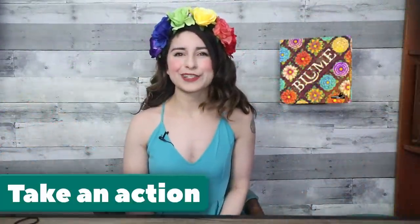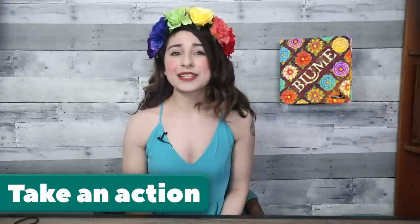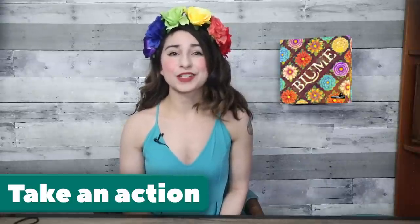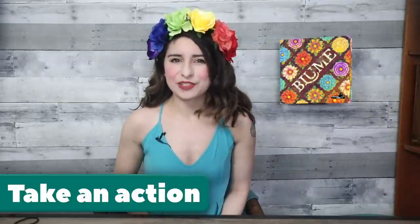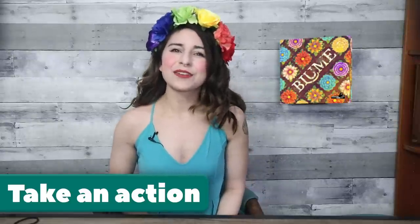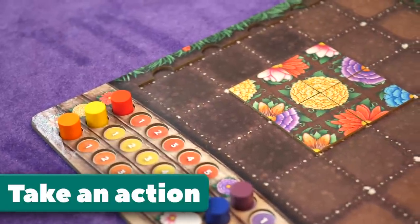Step 4: Take action. If by placing a tile a flower is formed, then the player must take an action. Any time a flower is formed by connecting four matching corners, the player must perform an action. Depending on the type and location of the completed flower, this determines which actions they can take. There are several different action types available. If the player forms a single colored flower, then they get to choose.